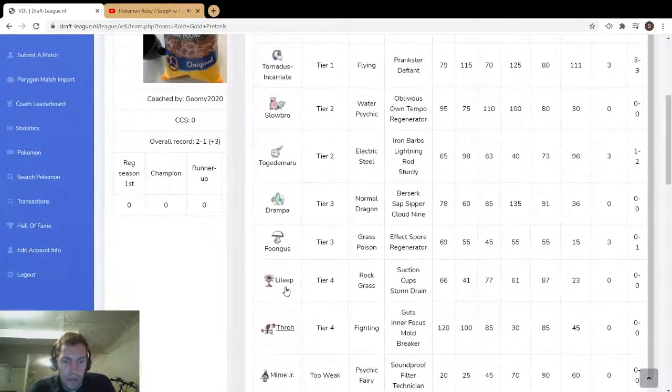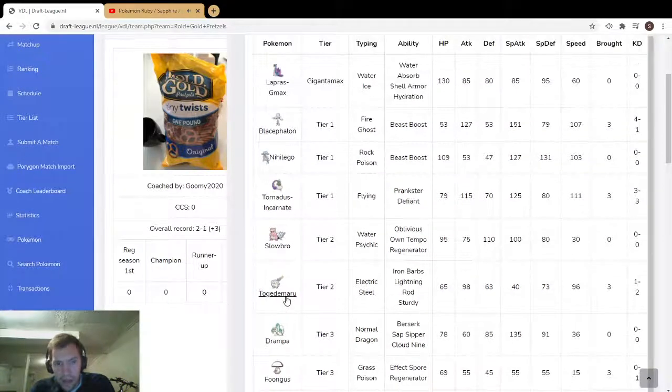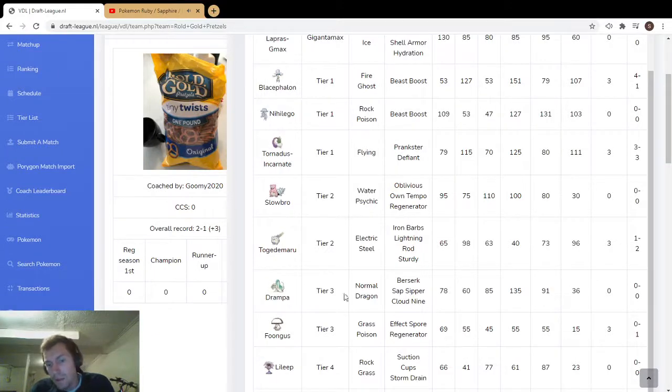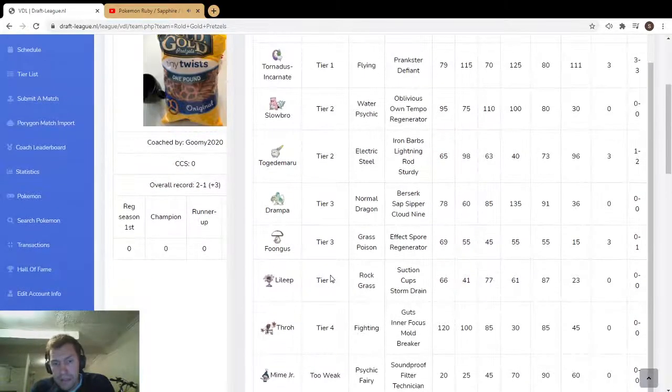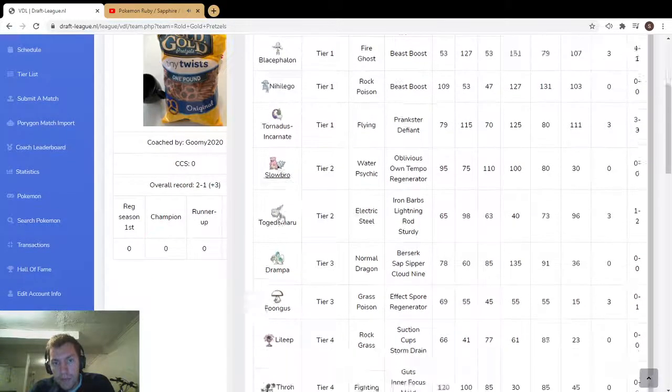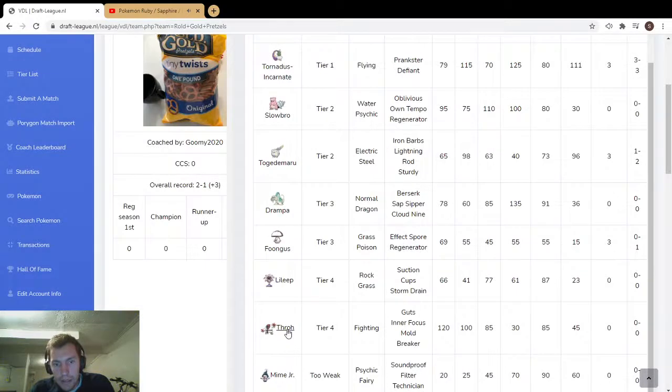Lilligant for Storm Drain protects Blicephalon really well. Fungus for general redirection, although you still wouldn't be able to protect against grass attacks for Lapras or Slowbro. Slowbro for trick room, and Fungus Spore in trick room is super annoying. Throh has decently low speed and really good offense. You can have Guts or Inner Focus to prevent Intimidate, so that's really strong.